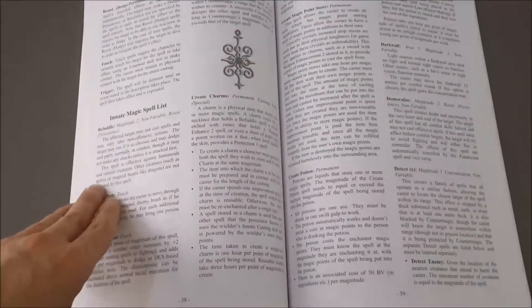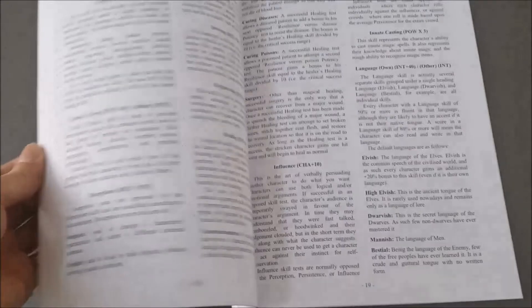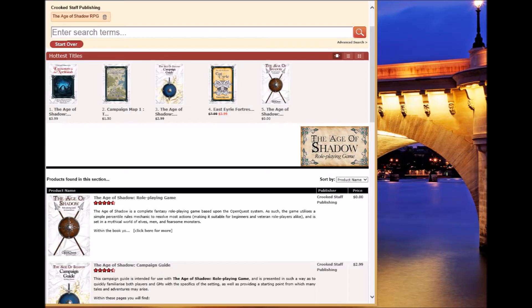As you can see, it's very cleanly laid out with reasonable art, and you could be up and running very, very quickly. To get it, you can order it from DriveThru in a variety of formats, plus you can get a bundle that contains everything that you see here.